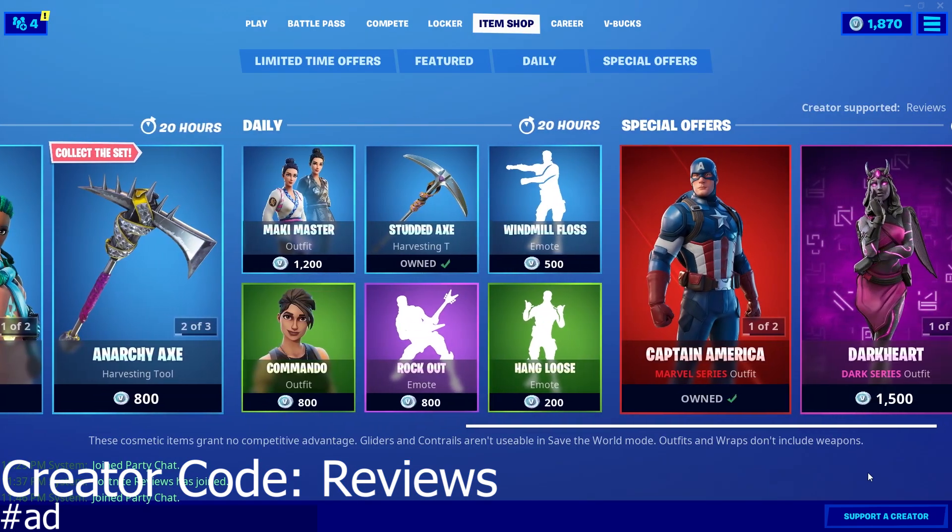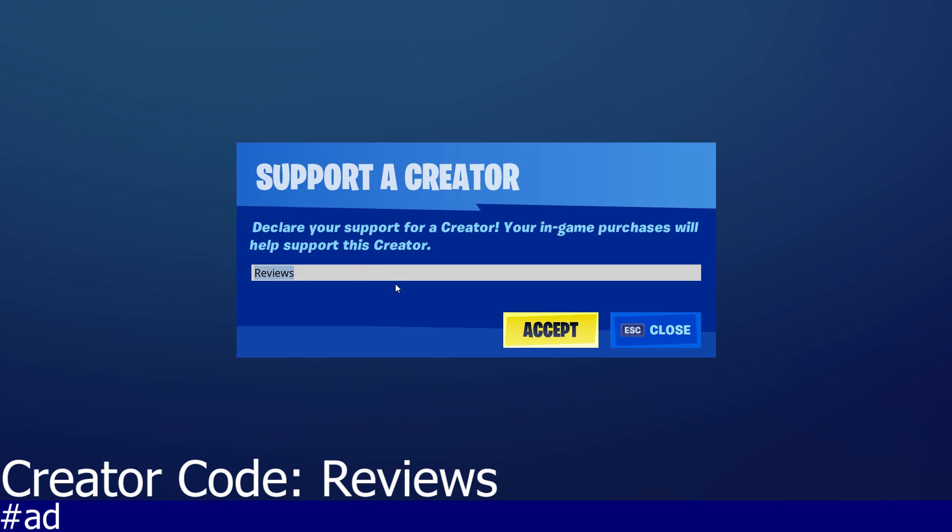If you are looking to pick up anything from the item shop, please consider using our supported creator code which is REVIEWS. If you use our code we will get a portion of the profit every time you buy something from the item shop, and it will allow us to keep buying things and keep making reviews.